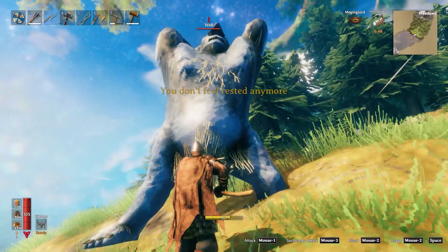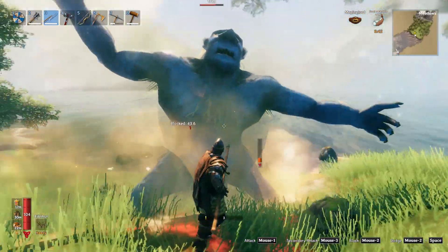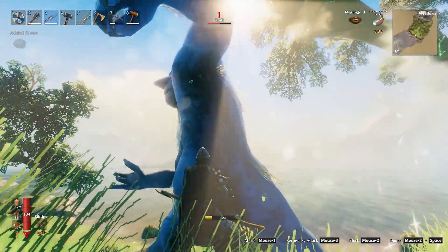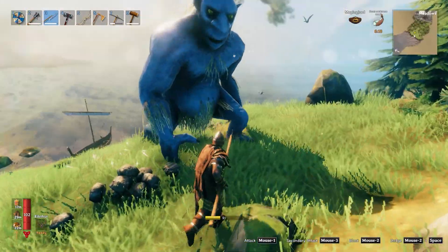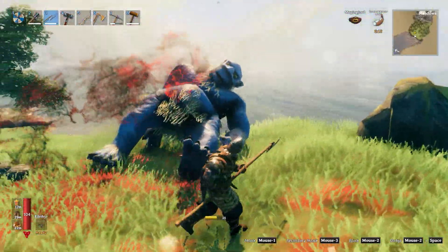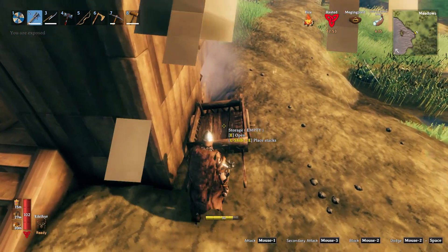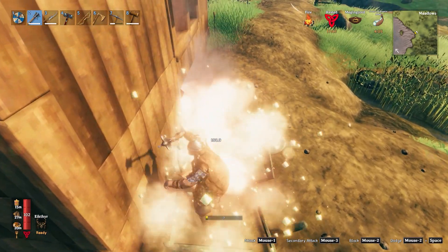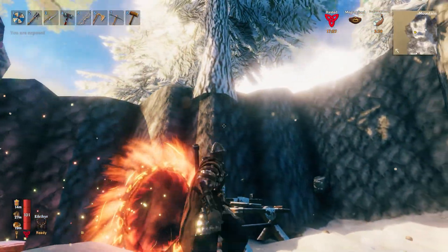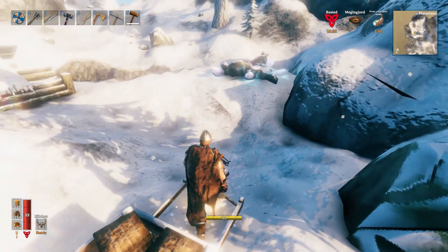Unfortunately, the world is not done pushing back. We have a troll attacking us now and I don't feel rested, but I have an atgeir. The atgeir is just the ideal weapon for this. Even though I have no stamina and my stamina is regenerating really slowly, this isn't too bad — I can manage this. I can just poke it in the belly a couple times and it'll all be okay. With just a couple more shots, the troll is down. I think I need to make the troll cape — I haven't done that yet, but I definitely should. But I had an idea: maybe I could bring the cart, and that would help me take everything down from the top of the mountain.